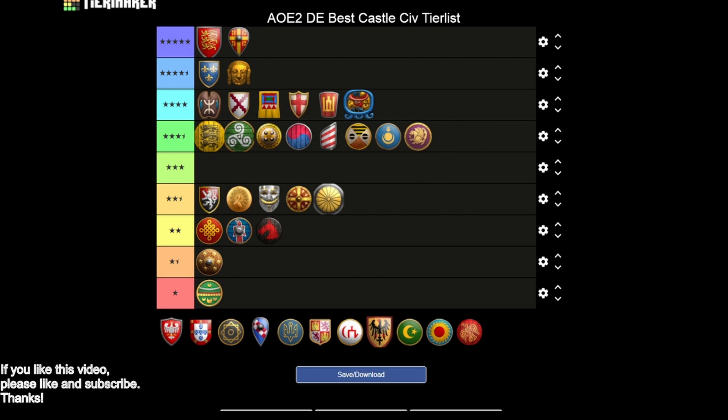Persians are going to keep us in three and a half stars — a pretty similar story to the Malians. You're getting all the armor upgrades and Heated Shot but you're missing Bracer and Siege Engineers. Close to a four star but not quite there. Poles also stay in three and a half stars — you're getting Masonry and Hoardings, Siege Engineers, and Bracer, but just missing Heated Shot. Obuch is a nice unit to deal with incoming siege weapons. A good solid three and a half stars.